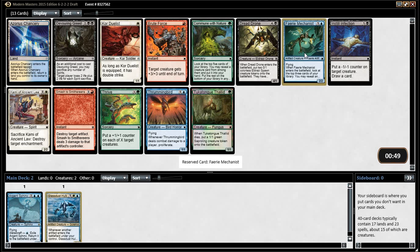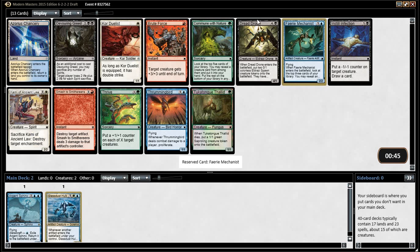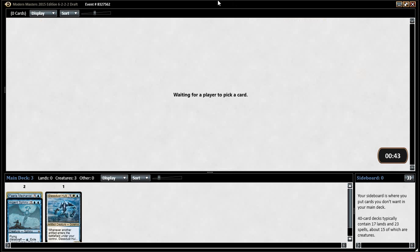Is there anything else? Dread Drone is not good. These are really good in the middle — yeah, because they smooth your land drops. But Mechanist is just a house. An actual card that we really want. Presumably.